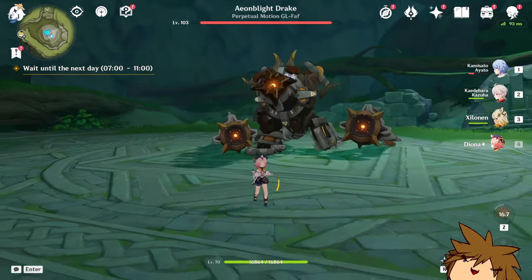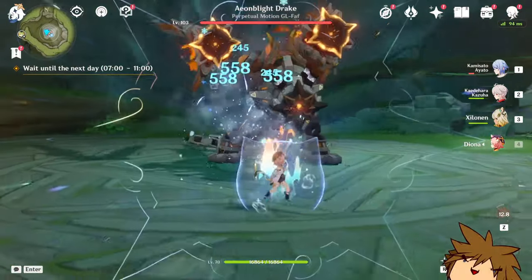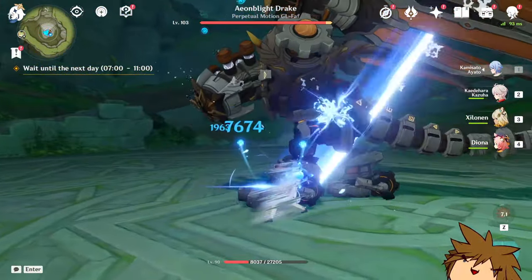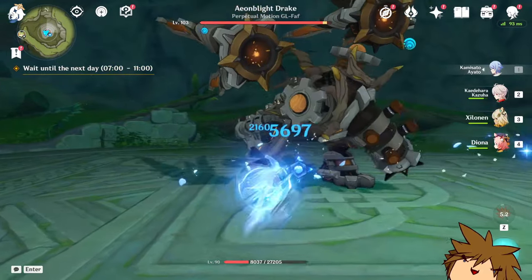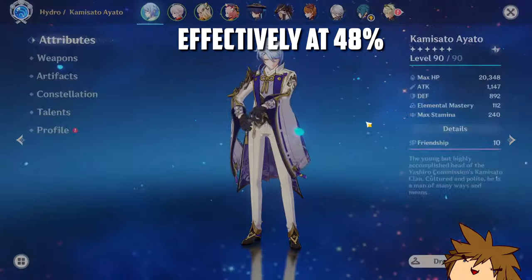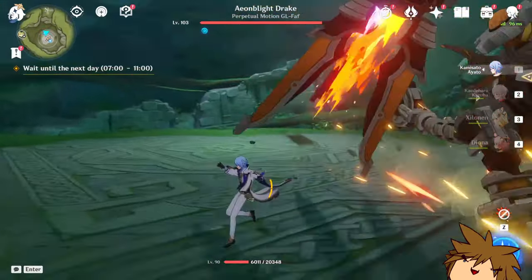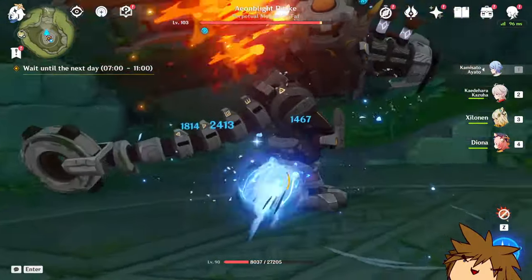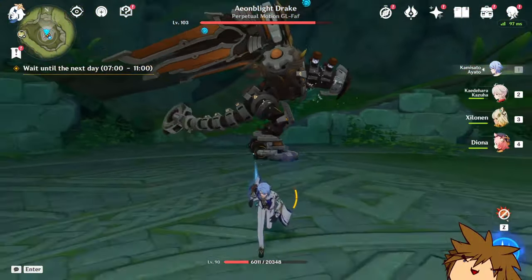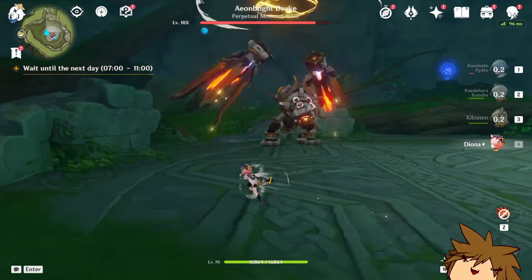Now we're going to try with a shield. We have Diona to give us a little shield, just a tiny one, and then we get to go. Boom — that is increased damage and I see way more crits. If we go over here and look at our stats, we're at 40% and 190... it doesn't show it because it's the normal charge attack crit rate that gets the increase, so it does work. That's really good, I like seeing that.